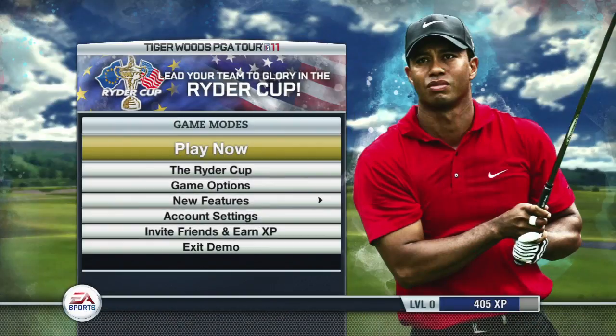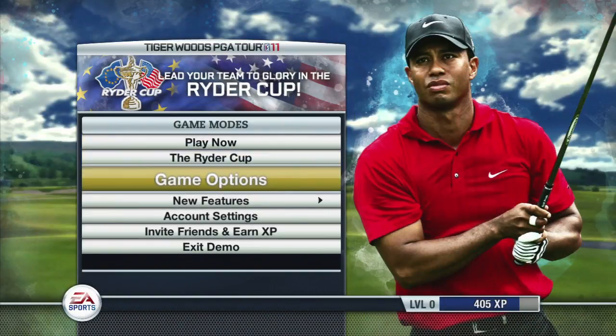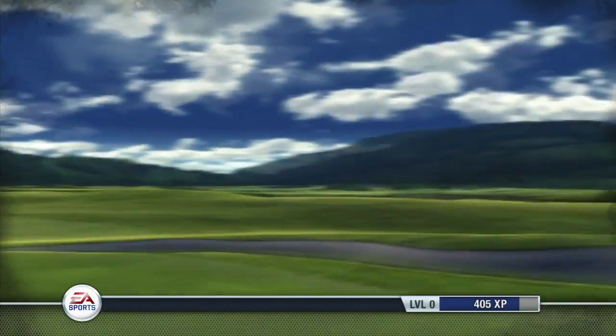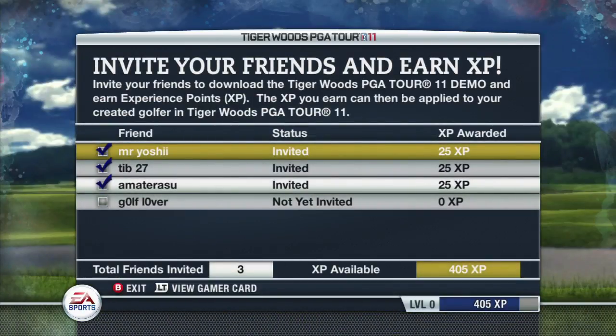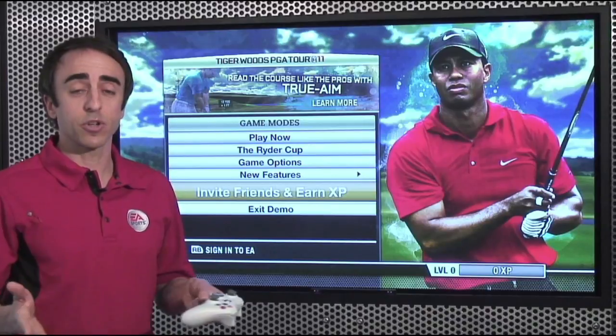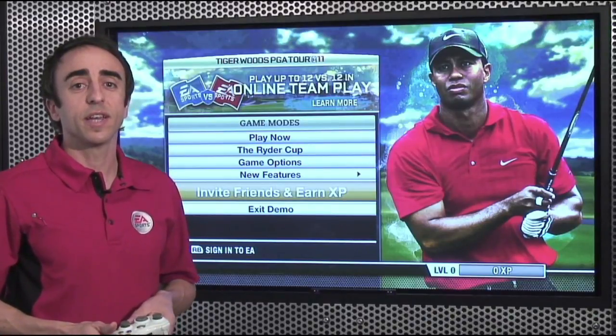One of the coolest things about this year's demo is we have a friends invite system that's going to allow you to invite friends and earn XP. From here you're going to be able to select and invite any of your friends from your friends list and send them an invite to download the demo themselves. Once they've downloaded the demo, you will be earning XP experience points that you can then use in the full version of Tiger Woods PGA Tour 11.